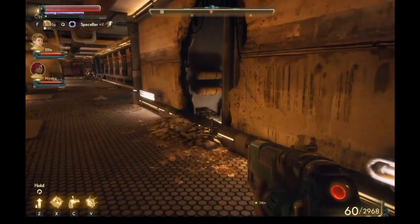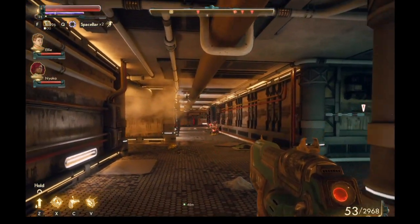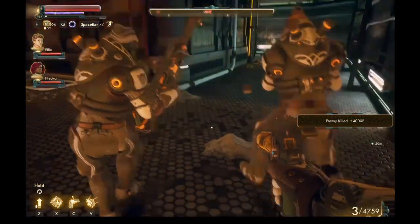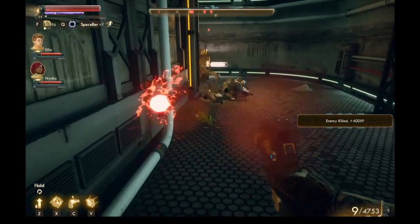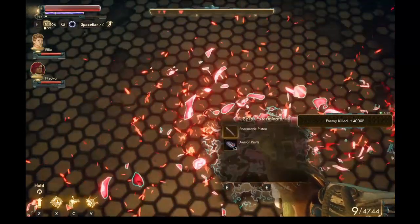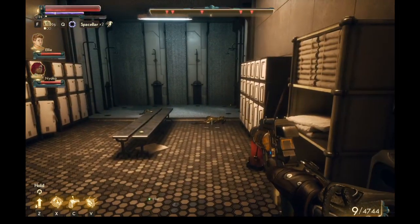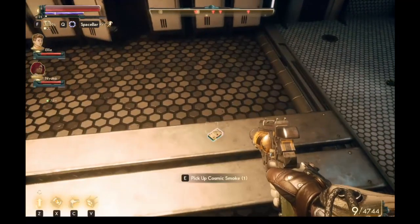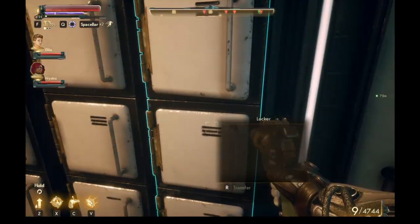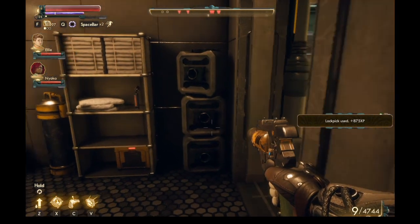What else do we have down here, then? There's a robot there. It's a Sprat Exterminator. Let's get our shotgun out. There's some more enemies on the HUD. We've got any picks to get in there.